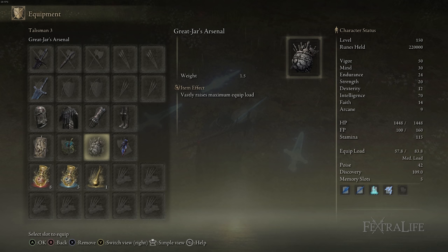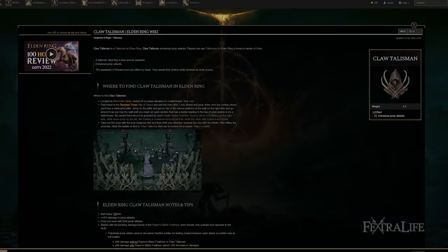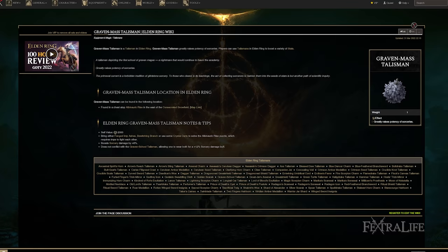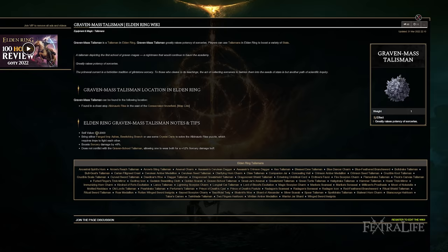When it comes to talismans for this build, we have the Claw Talisman in our flex spot, the Magic Scorpion Charm, the Great Jar's Arsenal, and the Primal Glintstone Blade. The Claw Talisman is one I like to sub out periodically depending on what's happening. Sometimes I'll sub it for the Dragon Crest Great Shield Talisman to give myself more physical damage protection. Or I'll sub it for the Masked Graven Talisman to increase my sorcery damage if I know I'm going to rely on Night Comet or Night Shard, or if it's a boss fight that's just easier at range.